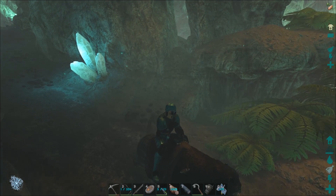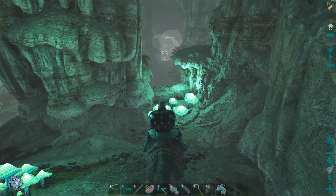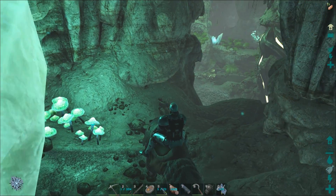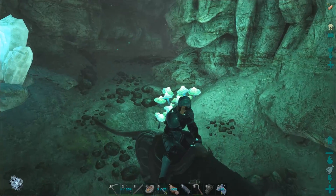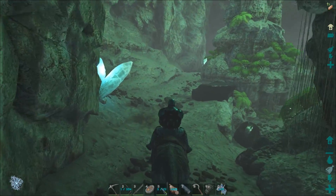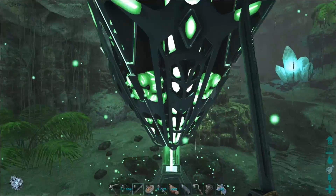Oh, there's a crate right there — there's a loot crate or artifact crate, and another loot crate down there. That looks so cool in there. I wonder why there aren't any creatures in here — I would think there would be something. I wonder if I have some setting turned off, because I'm really surprised there's not one creature in here.